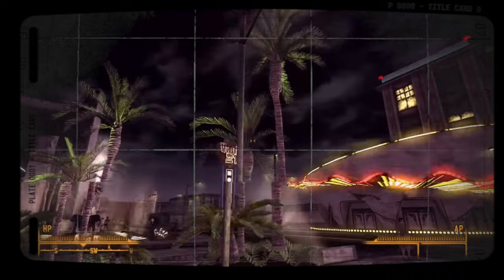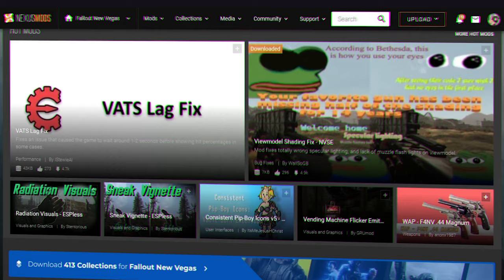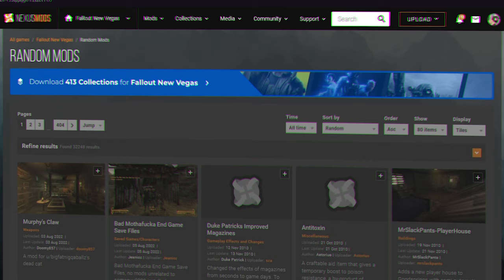Fallout New Vegas is an old game. It came out around the same time as TV ads like this, and it's been receiving mods basically since launch thanks to Fallout 3. So obviously there's a lot. So I figured, why not take a look at them? Nexus has an option to sort mods by random, so we're going to be looking at some of the ones it picked out.